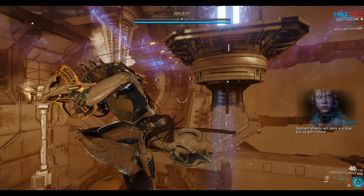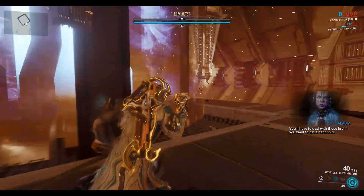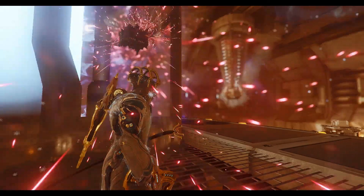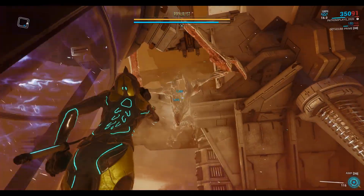Sentient shields will deny any play you've got in mind — you'll have to deal with those first if you want to get a handhold. So the game is just telling me that I need to take out his shield first before I can grab him.